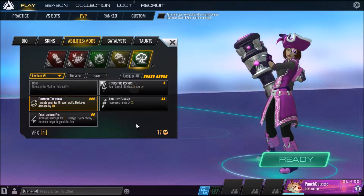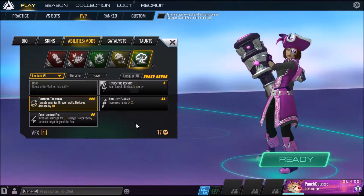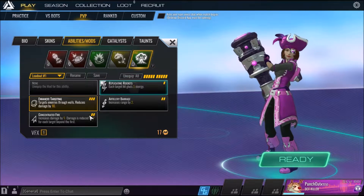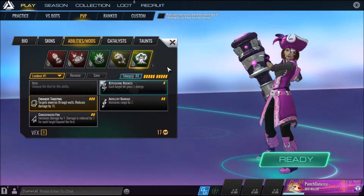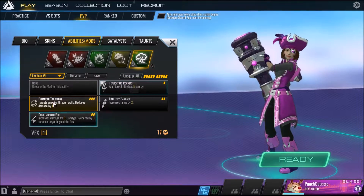For the ultimate, the only two I ever use for Zuki: I used to use Concentrated Fire but that seems like a waste. The two I use are Artillery Barrage — increases range by two, and her range is already massive — and Enhanced Targeting, which lets you target enemies through walls but reduces damage by 10. Her normal ultimate is 45, so with Enhanced Targeting and Might you still deal 44 damage, and you can hit people behind multiple cover as long as you're in range of Missile Storm.